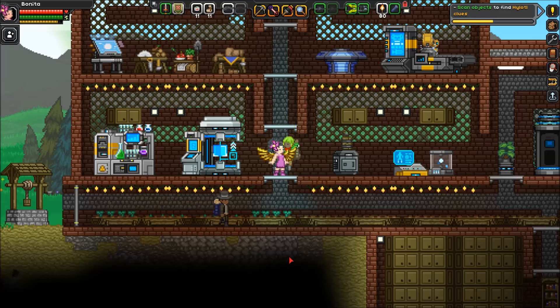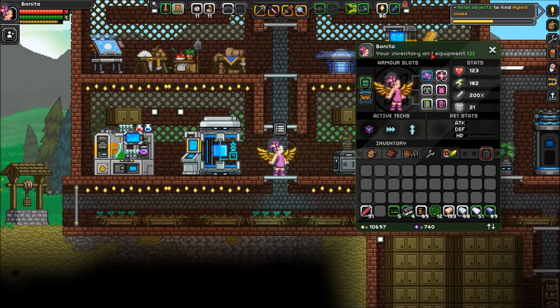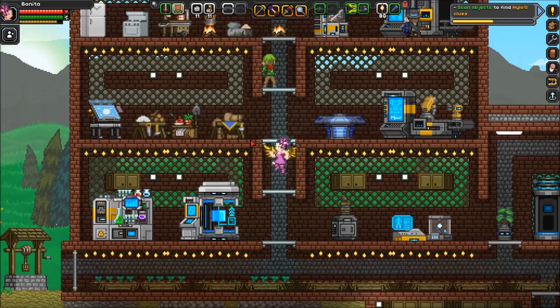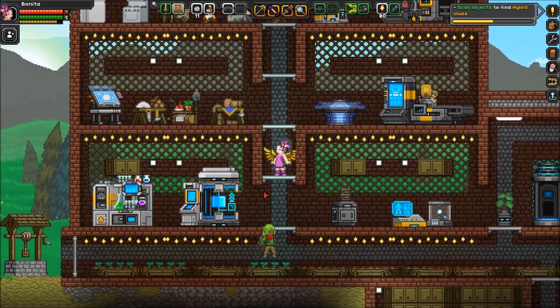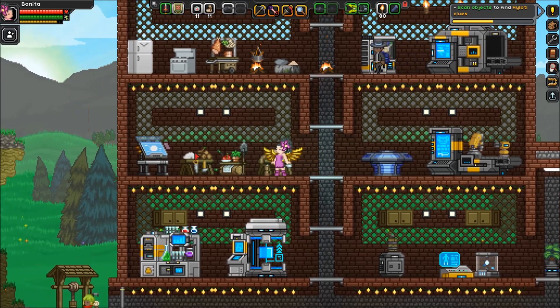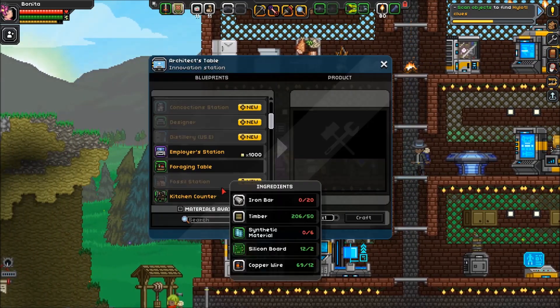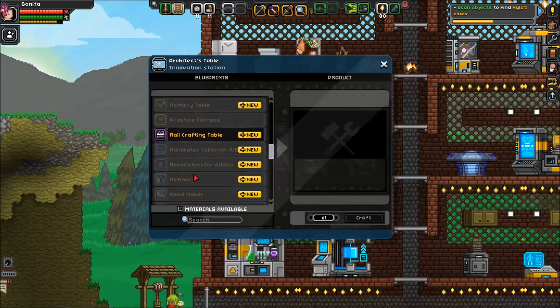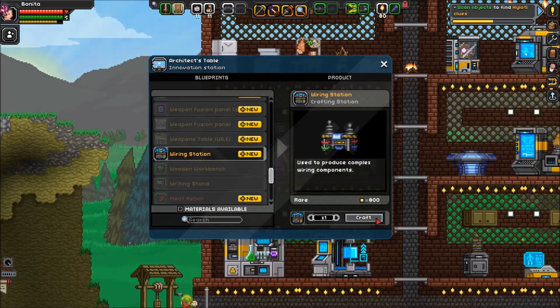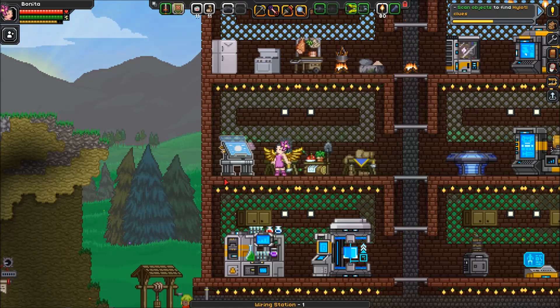Hello everyone and welcome back to another episode of Starbound. I was working a little bit off camera and was going through some things. I got a collection of items that we were going to need because I would like to upgrade some of these work benches, as well as craft the wiring station. I think this is quite important, so I'm going to go ahead and make that really quick.